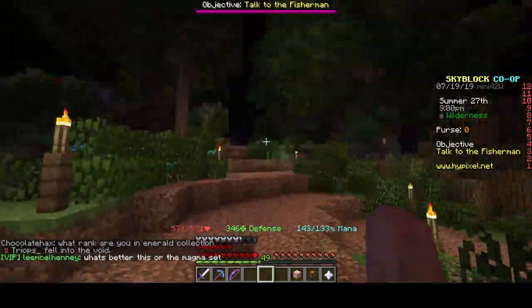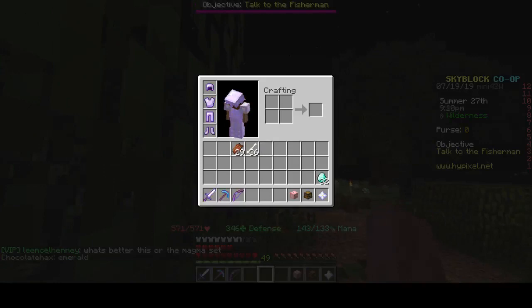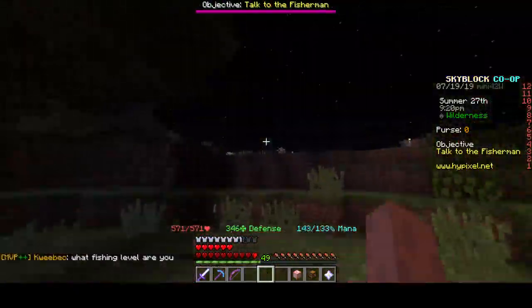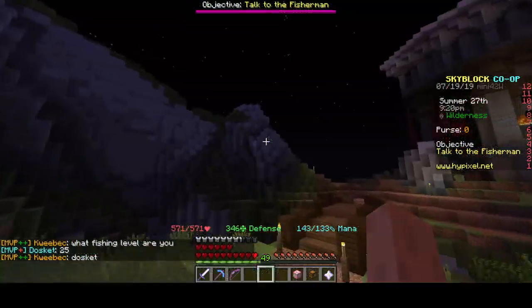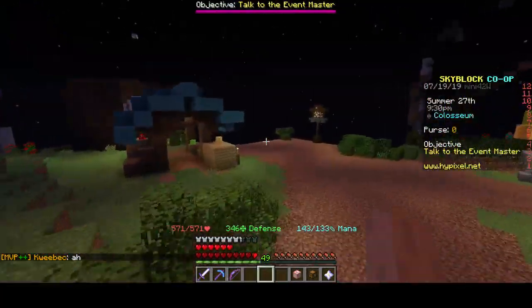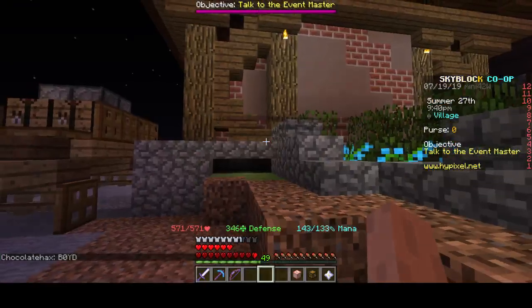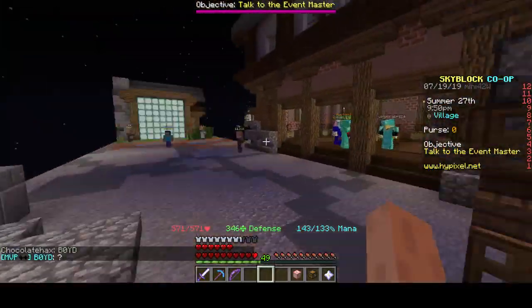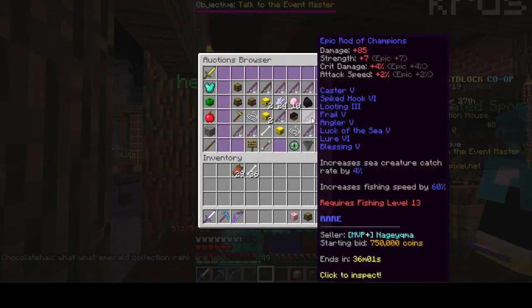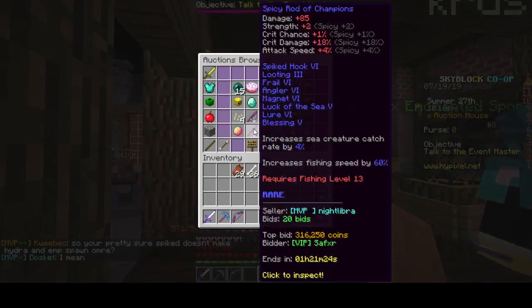You can talk to the fisherman here too. I'll probably go buy a rod soon. My fishing level is zero — 25 actually, jeez. This is how you buy fishing rods: if you're not that high a fishing level and don't have a rod unlocked, you can come to the auction house, browse, and check these rods out. People sell them for a decent amount and prices go lower as you scroll down — like this one is only 300k.